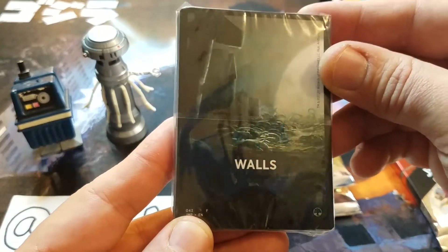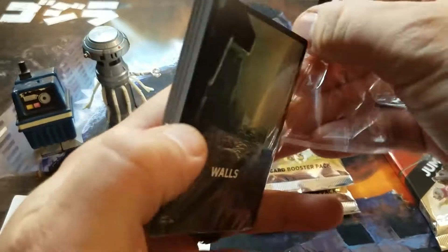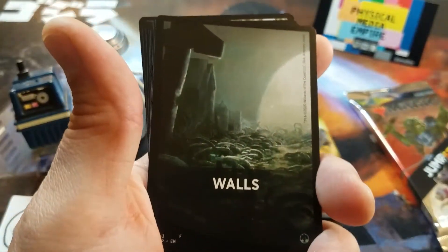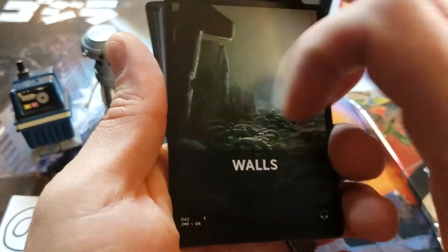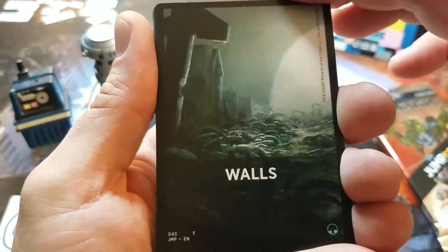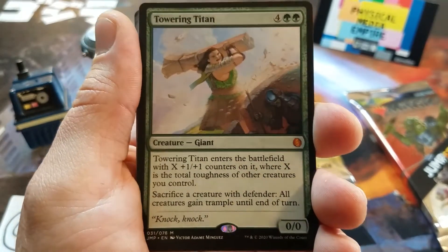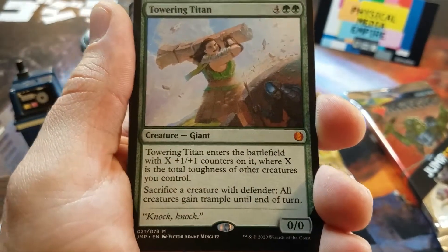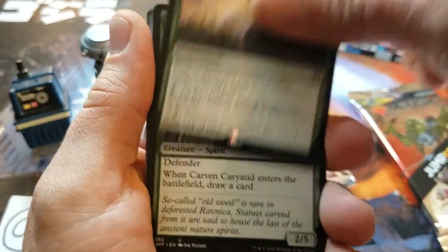Walls! If I'm not mistaken, this is one of the Mythic packs where there's only one type. For instance, for Doctors there are four different packs — or decks, I should say — in different varieties. But I think with Walls there is only the one, just like the Phyrexian. So there we have Towering Titan for the Mythic — awesome! And Assault Formation for the Rare.